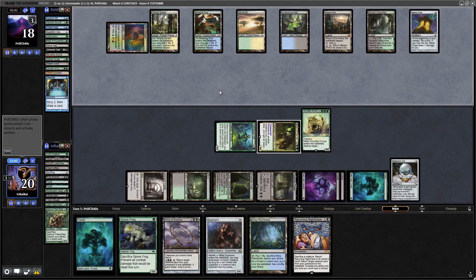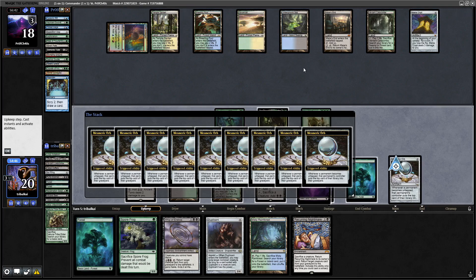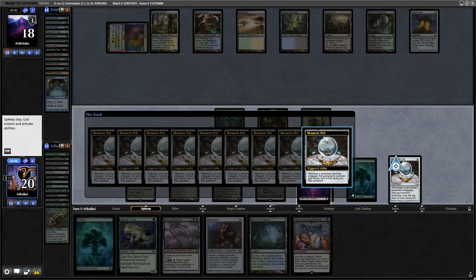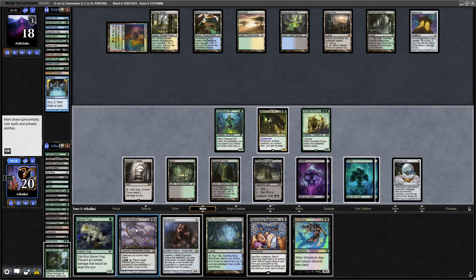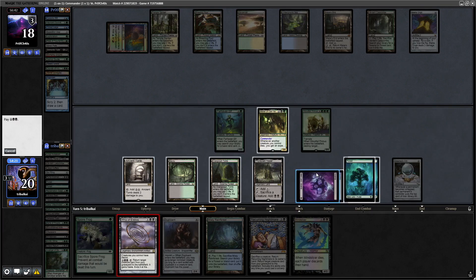It looks as though our opponent is just passing the turn - they're on seven or eight mana, so they might be holding up mana for the Maze's End, maybe counter magic, maybe Cyclonic Rift - we know they've got that in the deck. We continue to mill a whole bunch of stuff. There's a Mind Slicer as well. Let's just go for the Forest, then go for the Whip of Erebos and start gaining a bit of life.